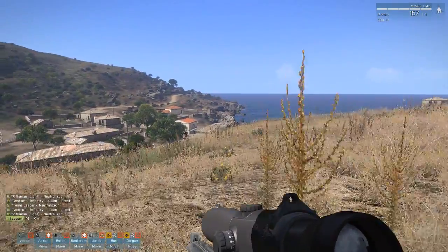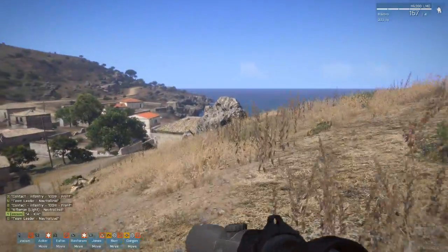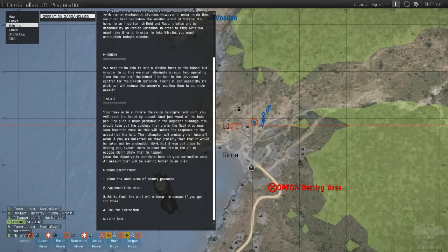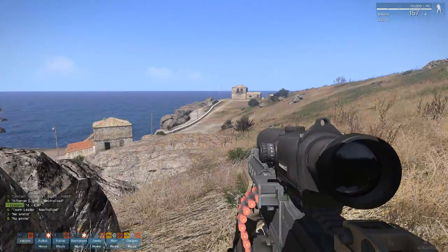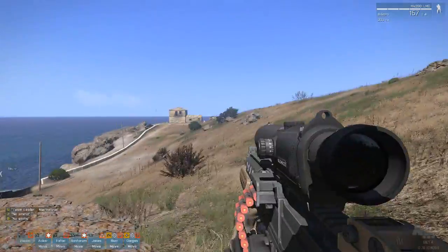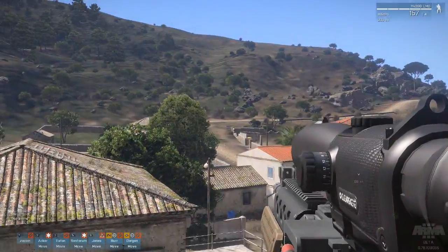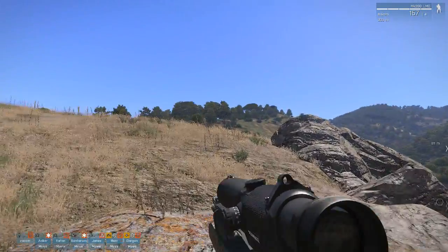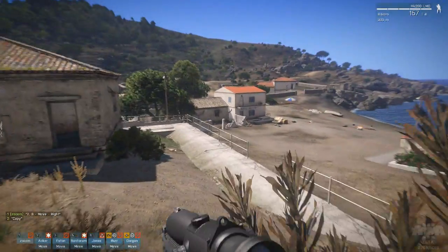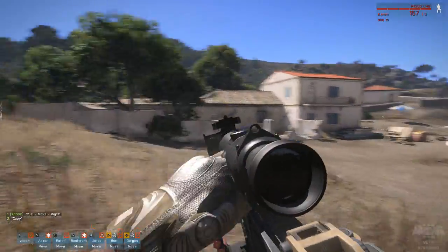Oh no, we lost one guy. They have one rocket launcher with one round in them. I have Ace enabled, and for some reason the AI constantly thinks that they're out of missile ammunition — we're just going to have to deal with it. This area is fine now. I'll get a few of them to stay up on this ridge to cover us, and I'm going to take the rest of the people down here to clear out the individual buildings, since we still need to clear these buildings to finish off the mission.